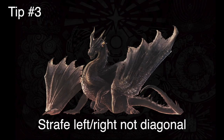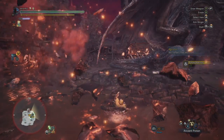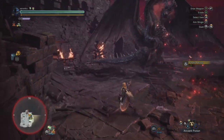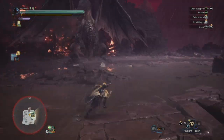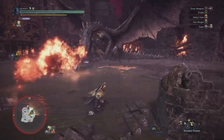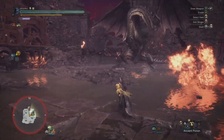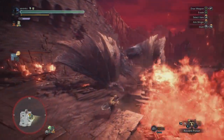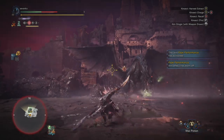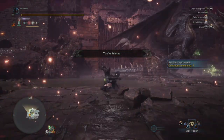Getting into the actual hunt, tip number three is learn to strafe left and right, not diagonal. Don't go towards Fatalis or away from him — going towards him is going to get you hit by a fireball in the face, and going away from him is going to set you up in a bad position for the cone breath fire. So just strafe left and right, which gives you the opportunity to not only avoid the fireballs but everything else as well. He always does these triple fireballs, so if he does one, two, don't try to change direction in the middle or you're going to get a fireball to the face.